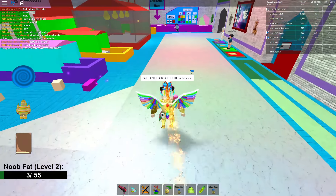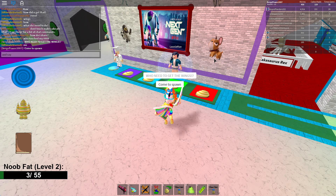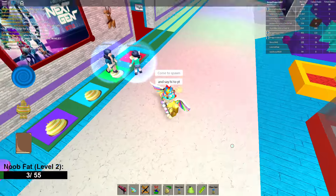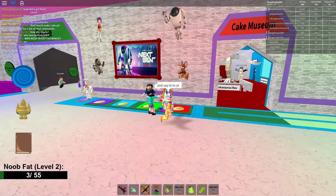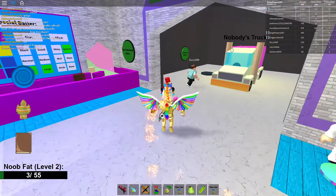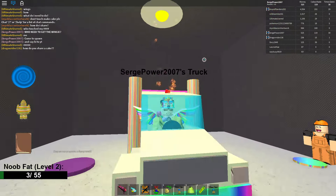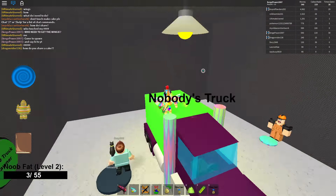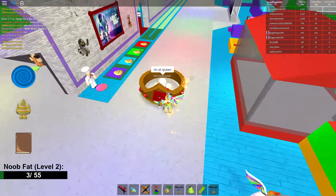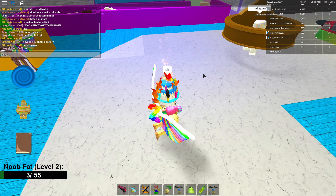You need to get the wings — come to spawn and say hi. Who is that guy? Ultimate. That's fine. Oh my god, his head's too big. Say hi to YT.